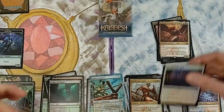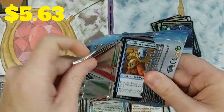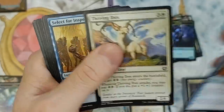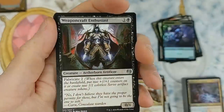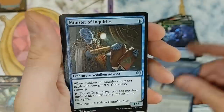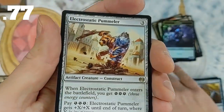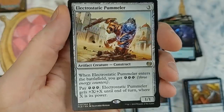Kaladesh pack — we could pull masterpieces out of here, though the odds are extremely rare. Not a whole lot of value in the common slot. Weapon Craft Enthusiast, Long-Finned Sky Whale, Minister of Inquiries. Electrostatic Pummeler is seeing a little bit of play in Pioneer — but nothing too fantastic to write home about.